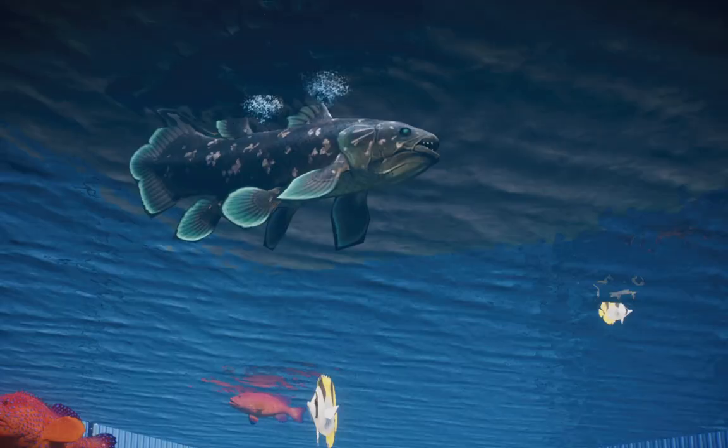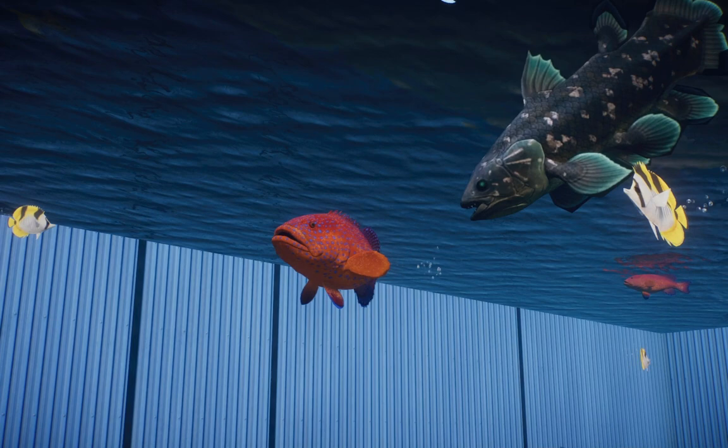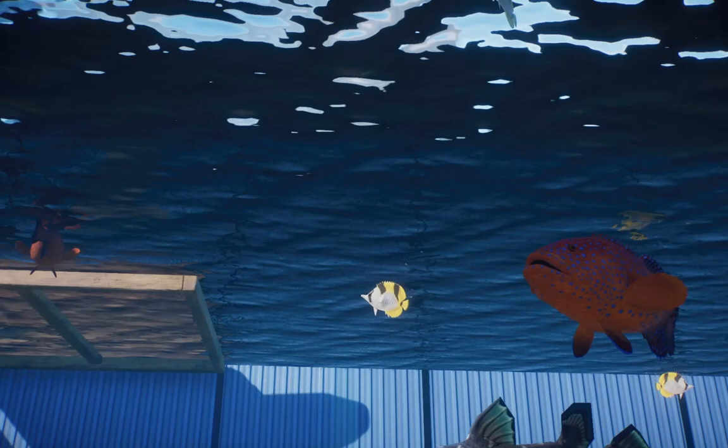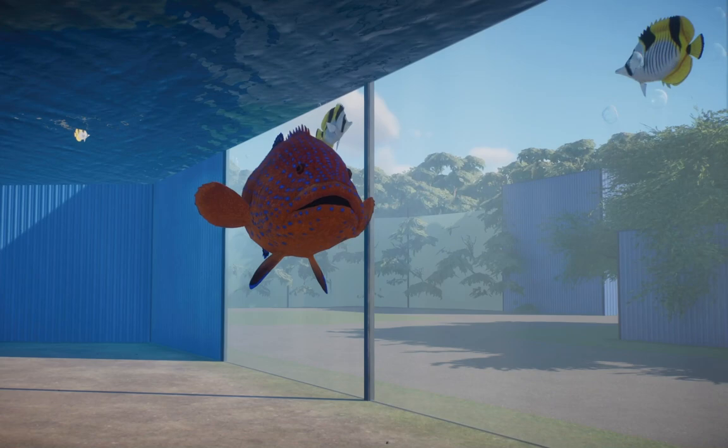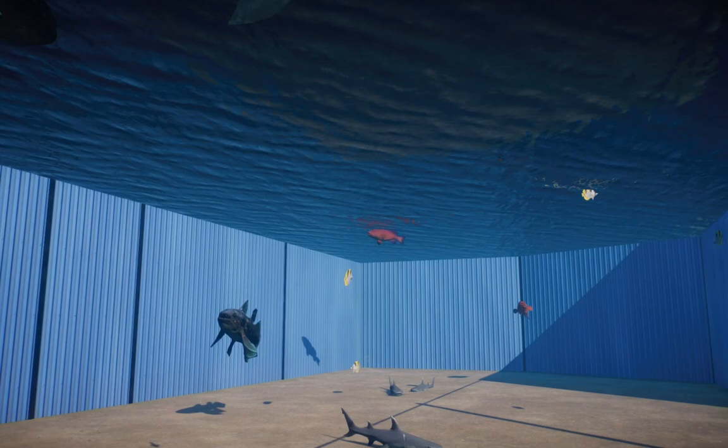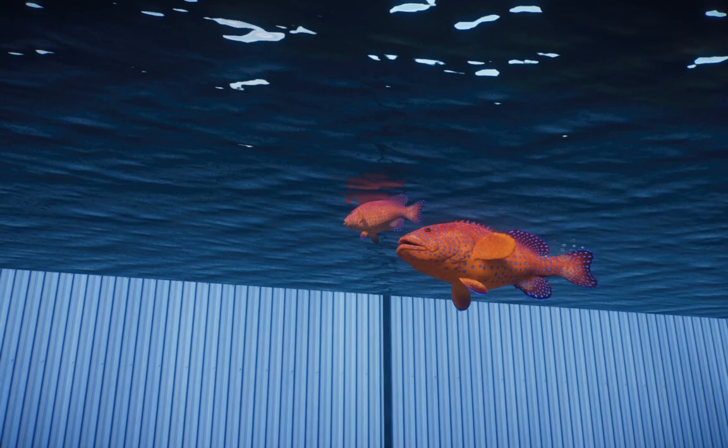Moving on through here, we also have the Coral Grouper. I believe it also has the Rock Grouper as a variant for the albino slot, so definitely go check that out. The Coral Grouper is a beautiful, beautiful little fish — they have these bright blue spots on them that I think work so well for a creature like this. Oftentimes groupers really aren't the nicest looking fish; in fact, they can get pretty ugly sometimes. But it's just really awesome to see them have such a beautiful splash of color.